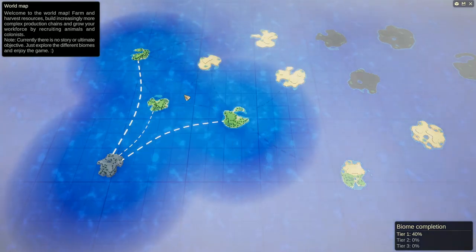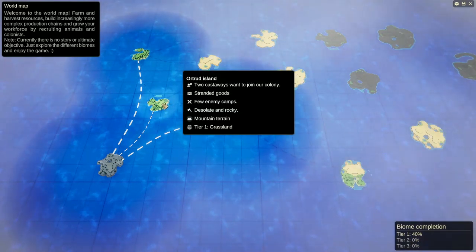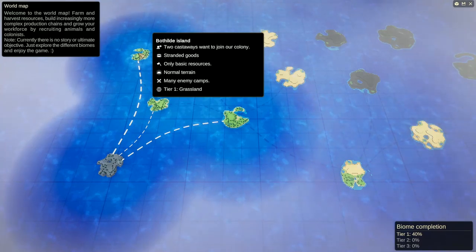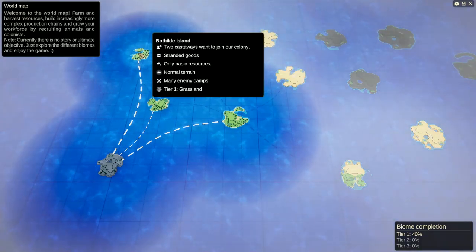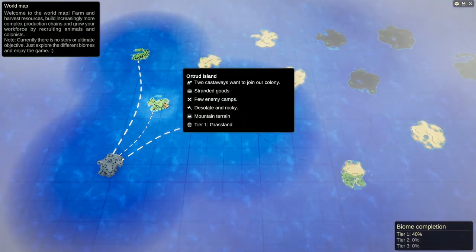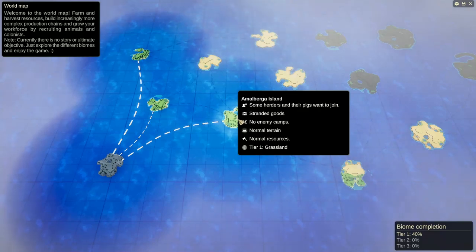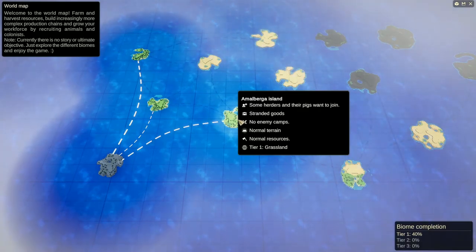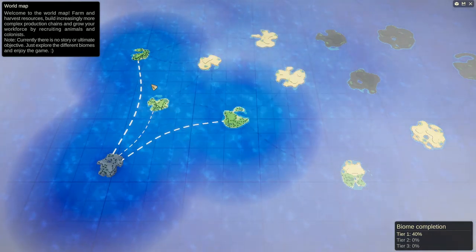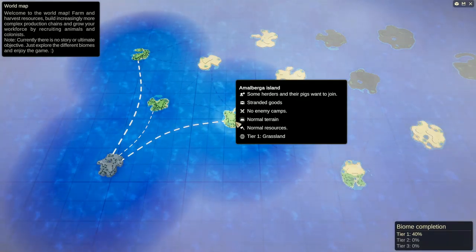We need to complete all of these for the next tier to open up. We have new islands to go to: one has two castaways wanting to join, stranded goods, and many enemy camps. Another has herders with pigs, no enemy camps, normal terrain and resources — that seems like the logical next place to go before we move into combat.